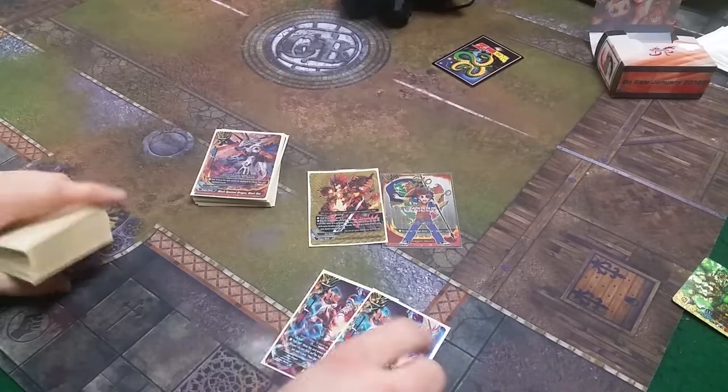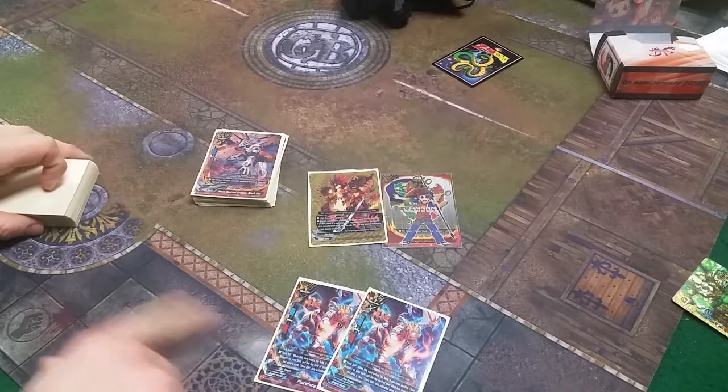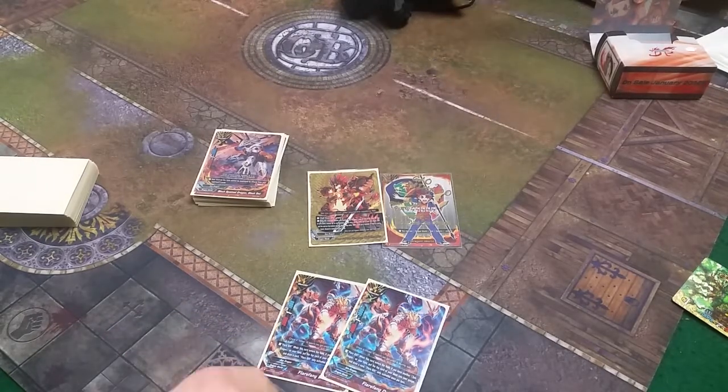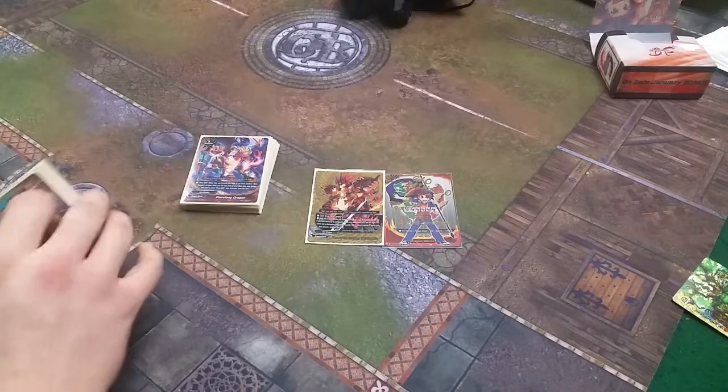I also play 2 of the original Fire Fang Dragon. When it enters the field, if I have another Sun Dragon, I put the top card of my deck into my gauge and draw a card. It's a 3/1/1. It helps with gauge and draw — drawing is always good.